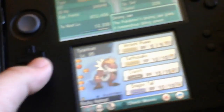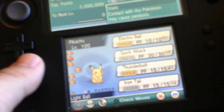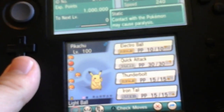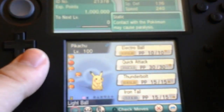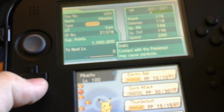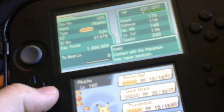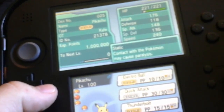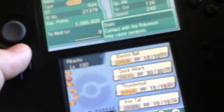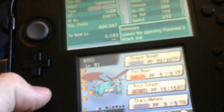Next up we've got the mascot of this channel — Pikachu — level 100, holding the Light Ball, with Ash's Pikachu's original moveset: Electro Ball, Quick Attack, Thunderbolt, and Iron Tail. Its speed is incredible. Unfortunately its defense, special attack, special defense, and attack aren't all great, but speed is all that matters. I don't plan on evolving it anytime soon, so don't ask.